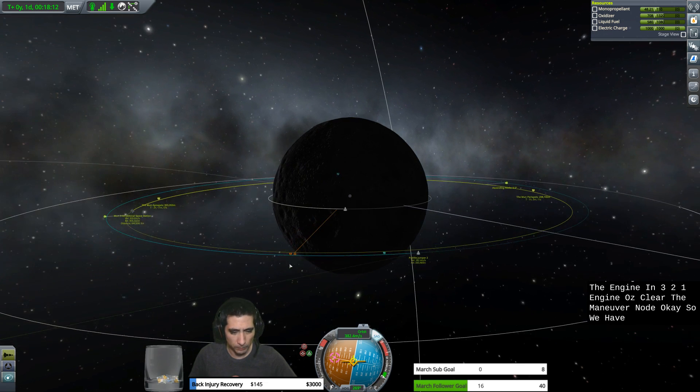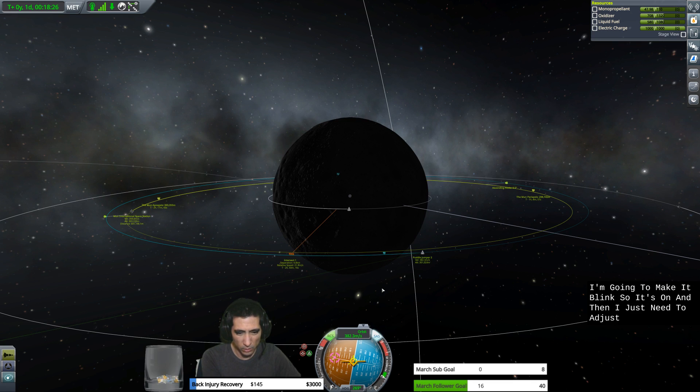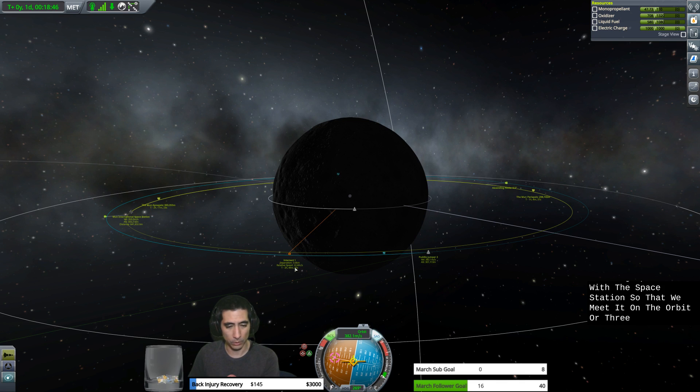We have some slippage — that's fine. I'm going to enable RCS. Keep your eye on the nav ball. I'm going to tap the RCS system forwards and backwards to adjust. Closest approach looks like 3.6 kilometers. This is the synchronization — we're matching up the orbit with the space station so that we meet it on the orbit. We're 3.6 kilometers apart at 22.6 meters per second relative speed. That's what people commonly refer to as delta V — the change in velocity between the two.